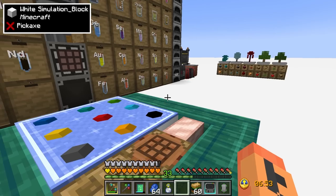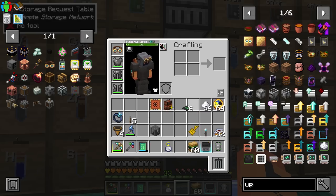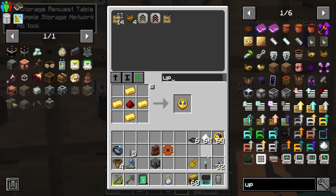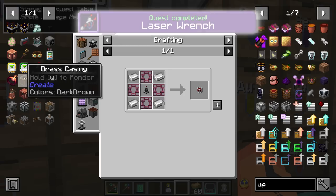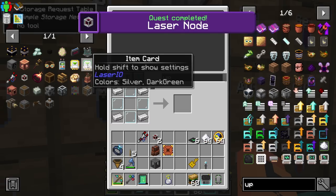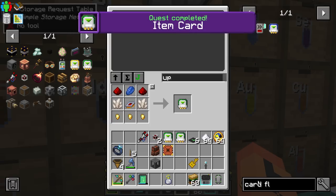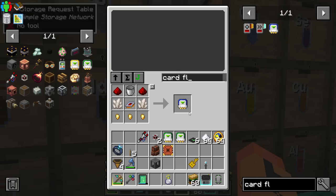Also went ahead and grabbed some clocks and some sugars so we can speed up the spawner, as well as some vector plates. Let's go ahead and drop those off. We need a laser wrench, a couple of laser nodes - need two of these laser protectors to grab two laser nodes. Then we'll need two item cards and a fluid card so we can move fluids as well. We'll only need two of each for the initial setup.